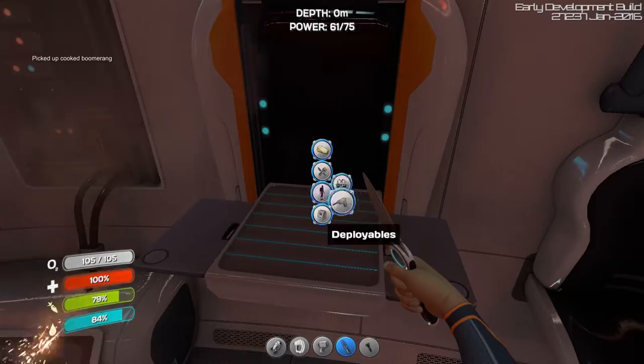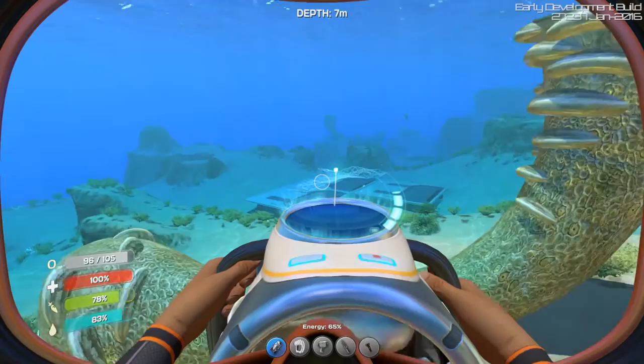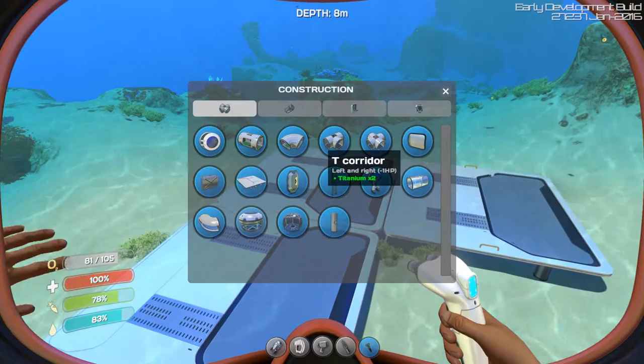It's a bug, it's fine. I reckon I'll need a beacon over here as well, unless the base will have a built-in beacon when I create it. I don't actually know. Hatch needed to enter base - need glass.